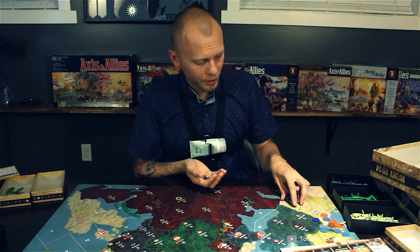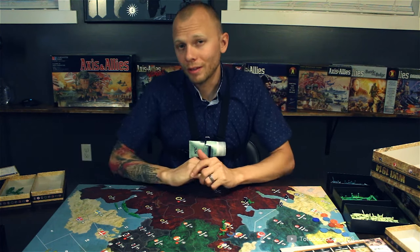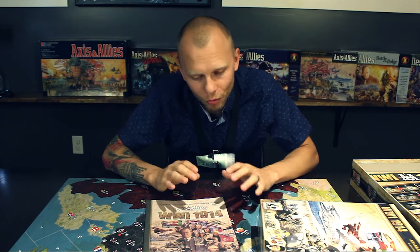Axis and Allies 1914 was designed by Larry Harris and launched in 2013. When he said he zoomed the game back, what he really did was strip away most of what made World War I, World War I. But because he zoomed so far back, he completely broke the game — in more than one way.